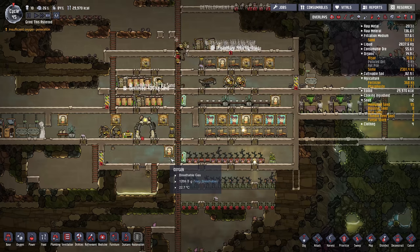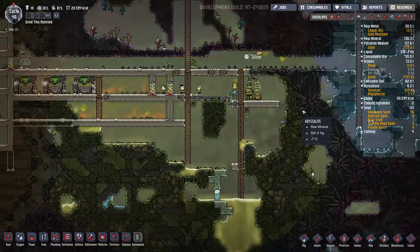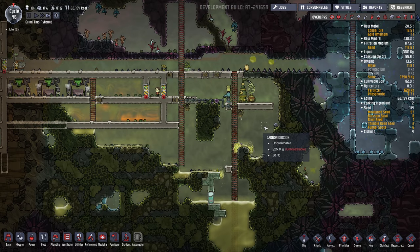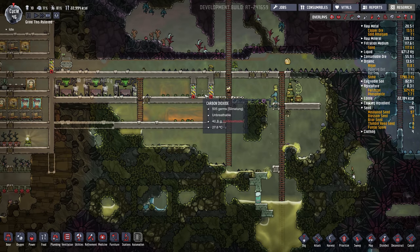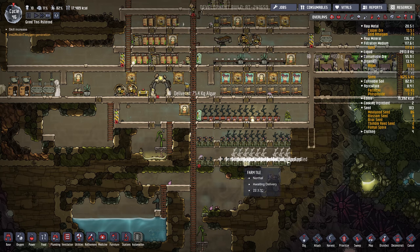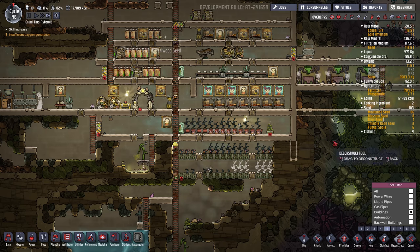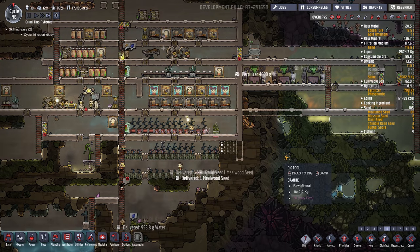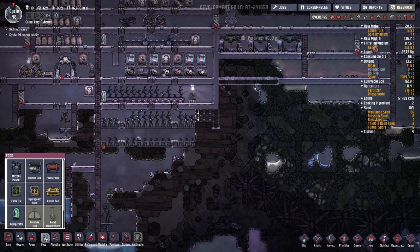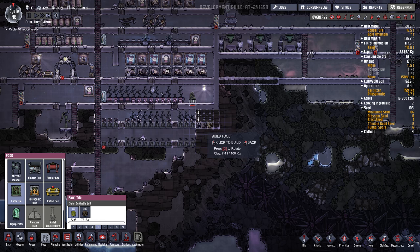Oxygen is looking good in the base. How about germs? Not too bad. I don't know why they insist on hanging out in the nasty area. Food is running a bit low, so I'm just going to extend our farm down here. Probably get rid of this algae terrarium here, dig across here, put a few more farm tiles in there.